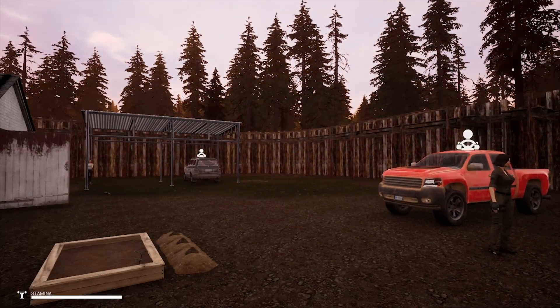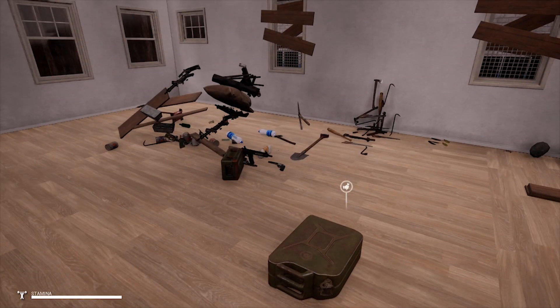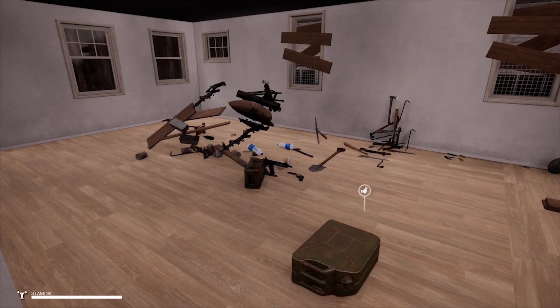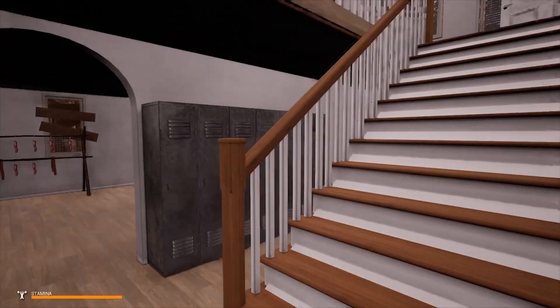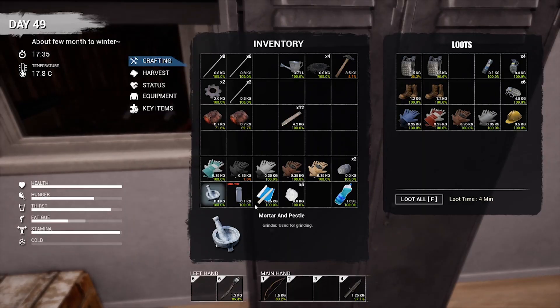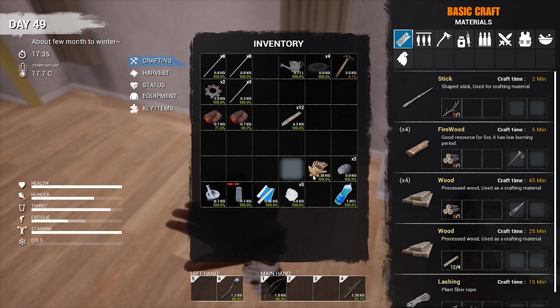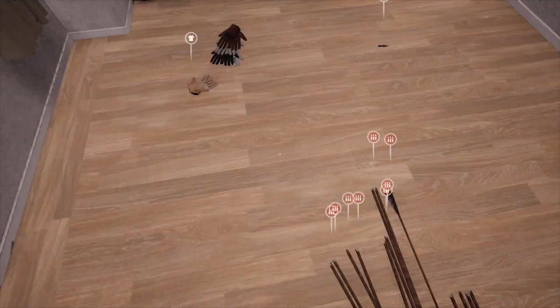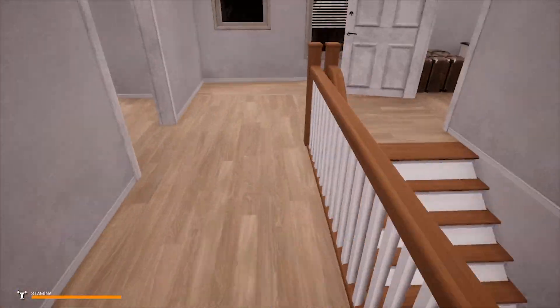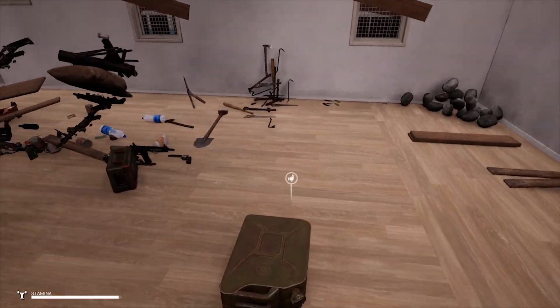Hey guys, welcome back to Miss Survival. We are currently busy cleaning this up and believe it or not, I came across so many things that I actually don't need — for example, all of these gloves. There's another glove over there too. My biggest goal is to actually get rid of some of these gloves. I've got even some gloves in here, and just dropping them on the floor doesn't take a lot of space but it just looks bad. I honestly don't think I'm gonna use so many gloves, so I'm thinking of getting rid of them.